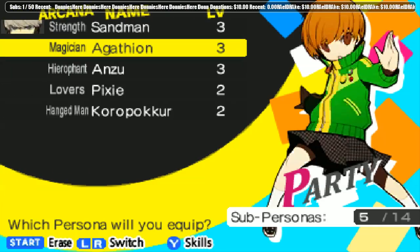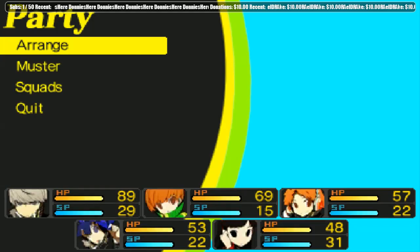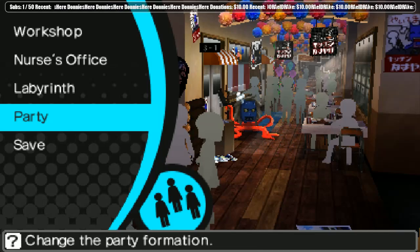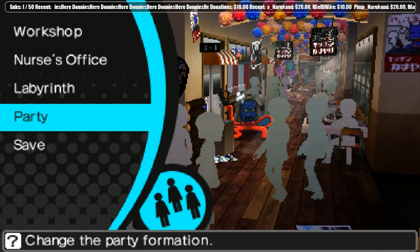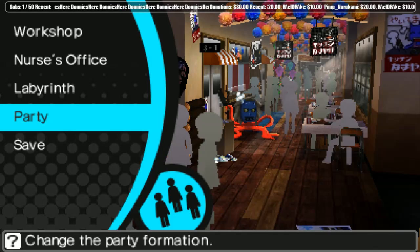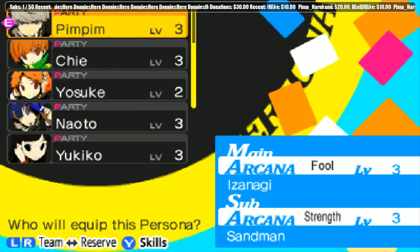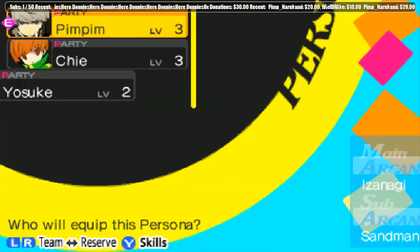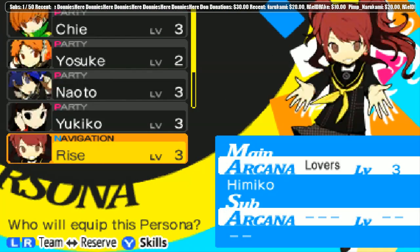So now for Chie — let's see what would be good for her. Someone donated — I missed it, the name will come up in a second. I gotta get that font a little bit better, it's so hard to see. Oh, pimp narukami — what a great name, thanks a lot! Yeah, that picture is hilarious. Oh yeah, so anyway we want to equip sub-personas, but I want to check the skills on these. Oh, it's because I'm pressing X like a moron and not Y. Good fails — oh, you can equip the navigator also.